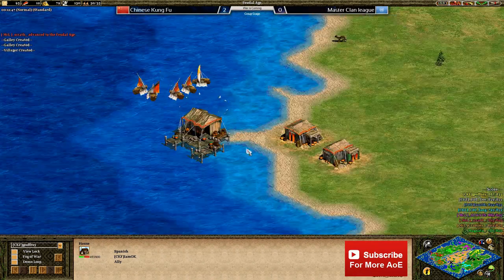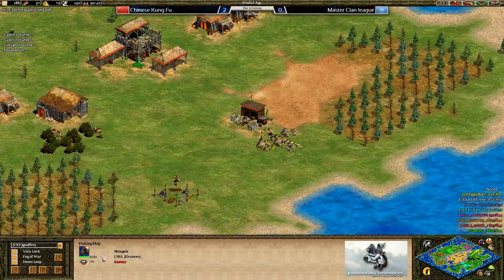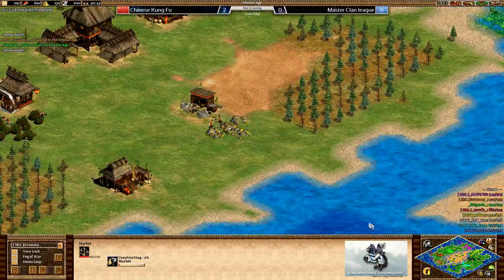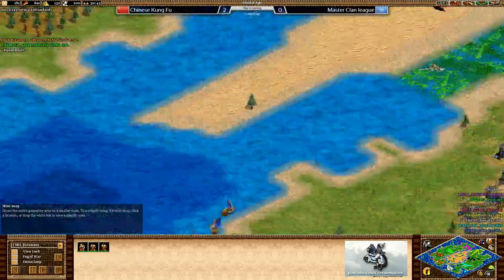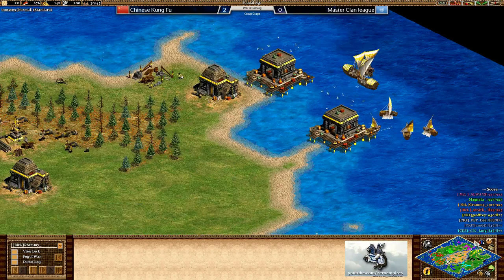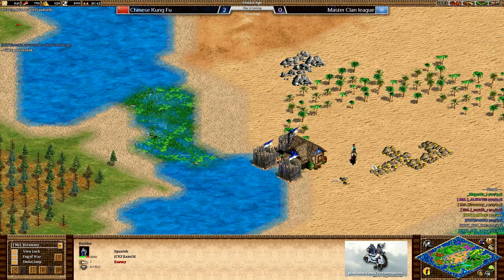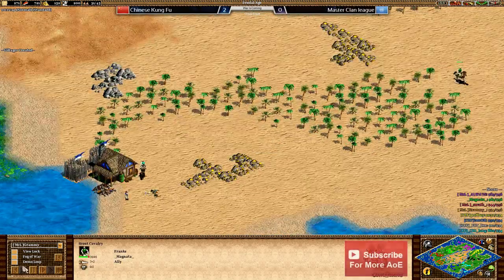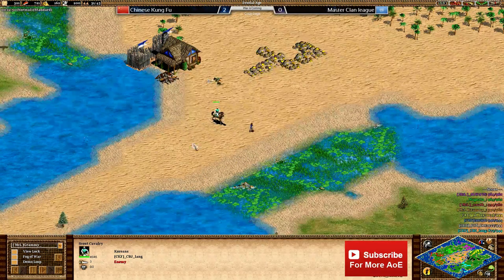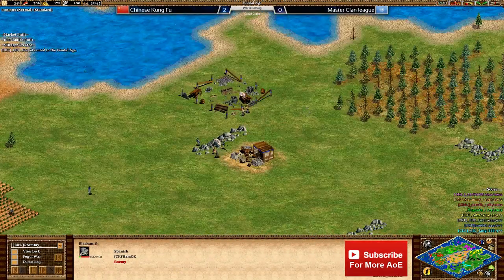Surprisingly, the left flank player Grammy in orange is not doing a galley rush — he's still taking quite a lot of food and is clicking up to the feudal age now, going for a market and what seems to be a blacksmith, suggesting a fast castle. On the south flank the blue player I Am Okay is also not doing a galley rush. The galley rushing seems limited to the north of the map, with both orange and blue seemingly going for a fast castle. I Am Okay is walling his villager in because scouts from Magnata and other MCL players were quite close by.